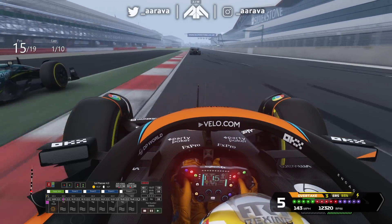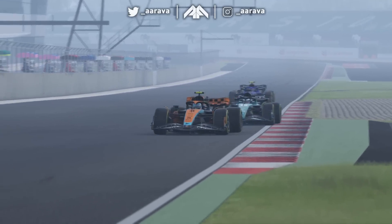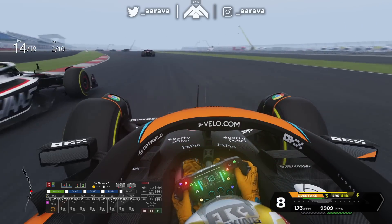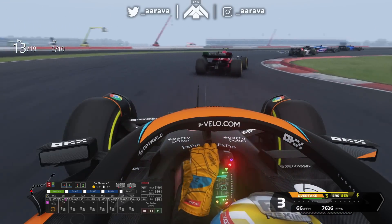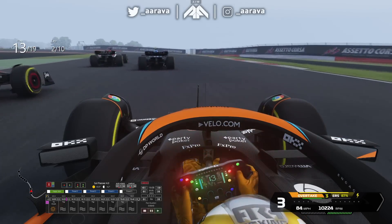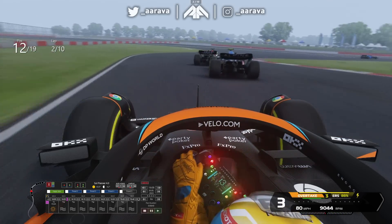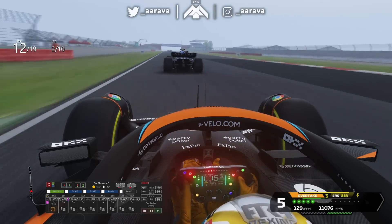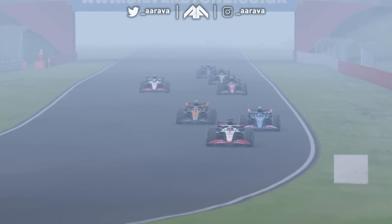Right now we're entering stage one of the fog as we send the Aston wide — can we get down the inside? It's actually some decent wheel-to-wheel racing with the Aston, up to P14. More places to gain, but as we go on through into Village you can see that mist around us. The Alpine's lost it with the Haas — can we make the move on the Alfa Romeo? I was up for an overtake on the straight, but look at the bridge: past the bridge you can't see anything until you actually get to it.